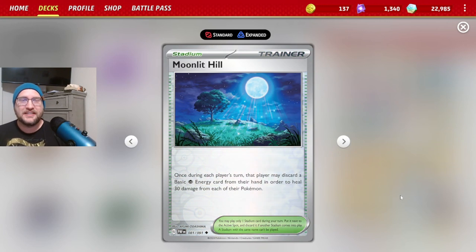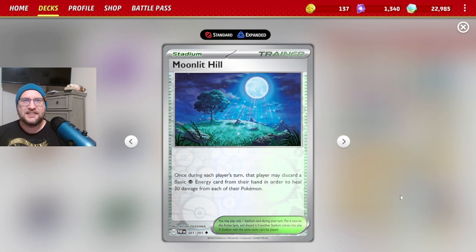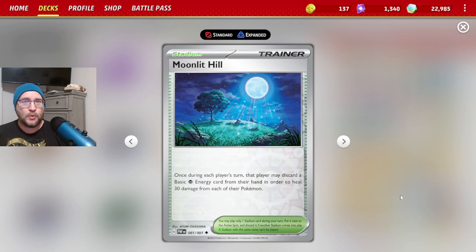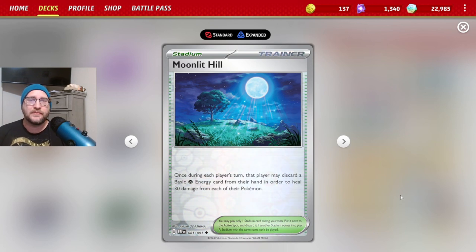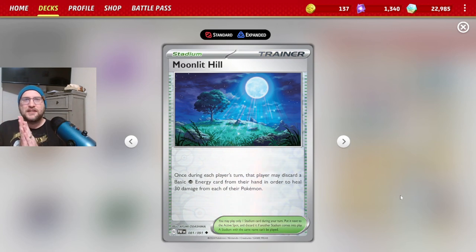Thank you so much for watching. For the small amount of times we did use Moonlit Hill, it is pretty good if you're going to be pairing it with either baby Gardevoir or Zacian just to get a couple more energies without needing Luxurious Cape or even a Reversal Energy. One heal could put two extra energy on either of those Pokémon. It pairs really, really well with Gardevoir — I cannot believe Gardevoir got another boost, but you know, they do like to buff up the BDIF. Thank you so much for watching, please like and subscribe, and until next time, this is the Machamp King — you all have a nice day, peace.